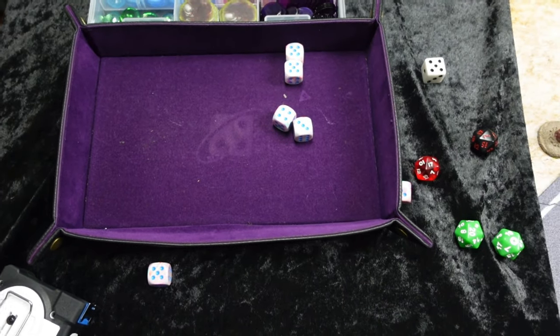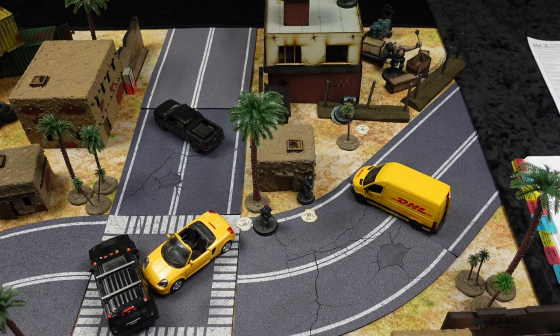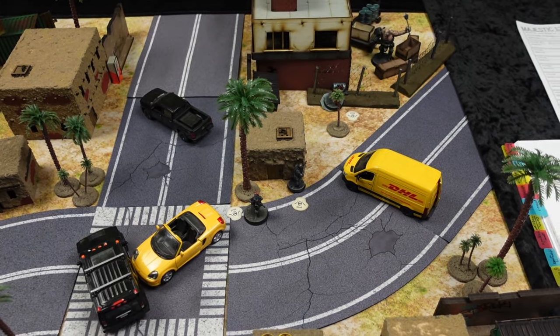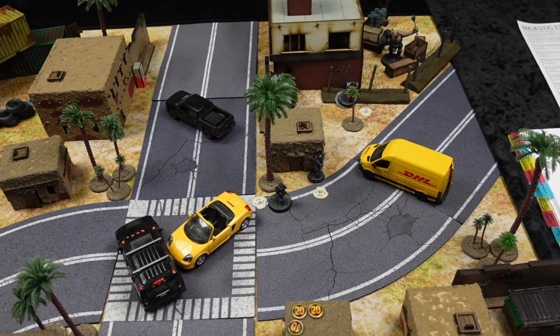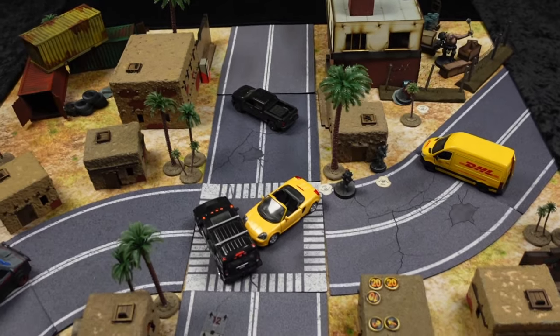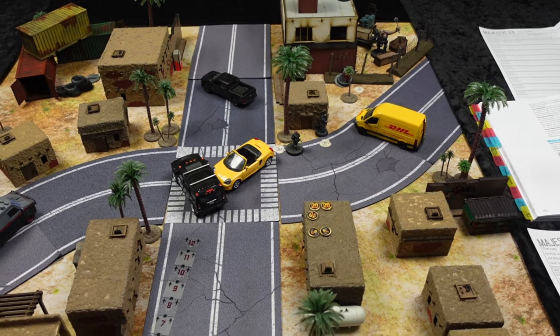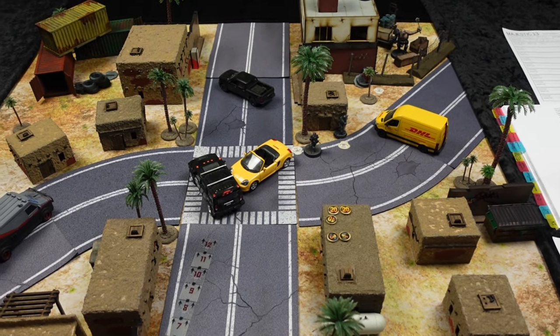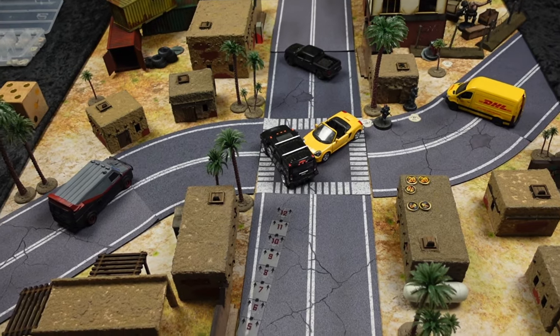That 18 damage will take DJ down. With the rest of my activations I'm just going to be running away, getting as far away from it as I can. There's no way I'm going to be able to take enough damage off this thing to kill it. So we're going to go ahead and call that and go to our post-game. I'm not going to shoot at it anymore, and when it activates it won't be within range or line of sight to have a shot on me. So there's nothing there that I'm skipping over.